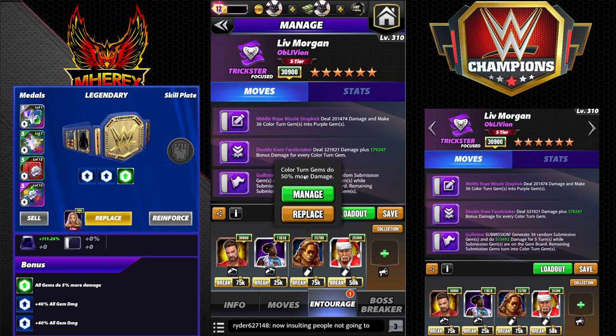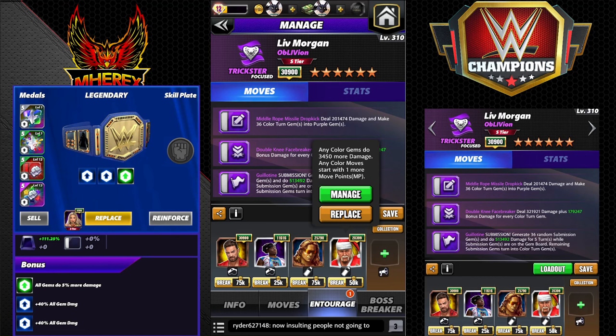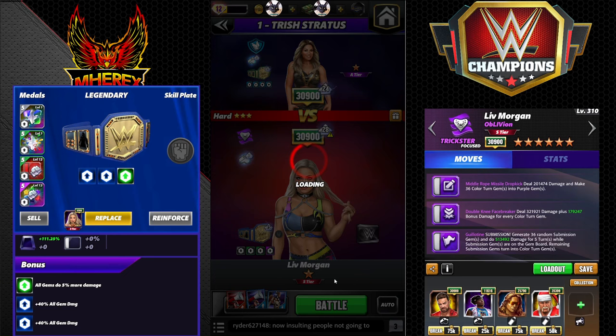Brett gives 50% more color turn gem damage. With Santa and Hogan, in feud with max perks you would start with 9 MP — one short if they don't have max defensive perks. With max offensive you'd be loaded. You can also swap Brett for an MP down guy. I can't see why you'd run this unless there's a massive color turn line bonus with some MP as well. If there's a color turn lady boss, she would obviously be the go-to.